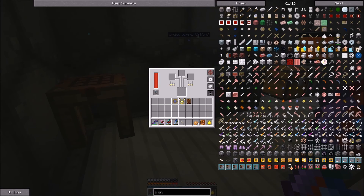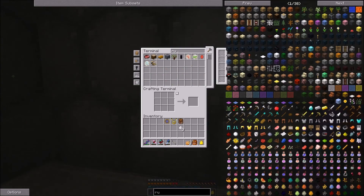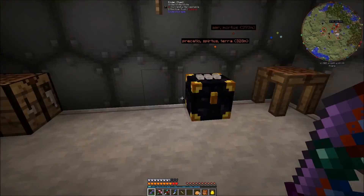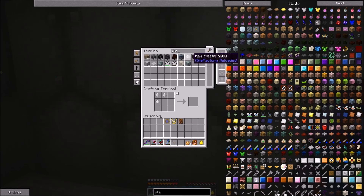So last episode we got this rubble. What you do is you just smelt it, which gets you rubble bars, which you smelt again to get plastic. Now this is not enough — we have a limited supply of rubble. So I put this in there and we get the plastic sheets. Got 12 plastic sheets.